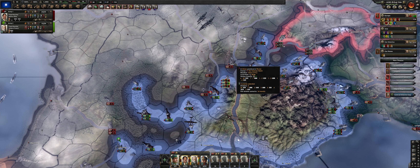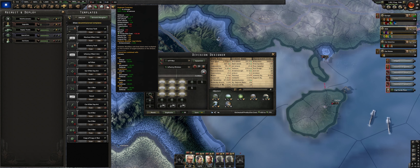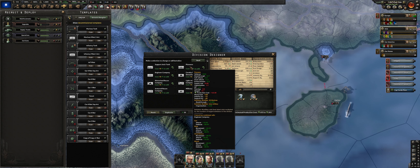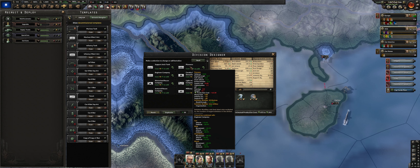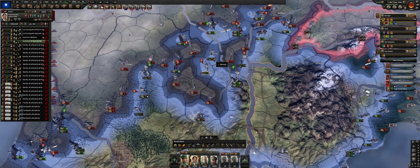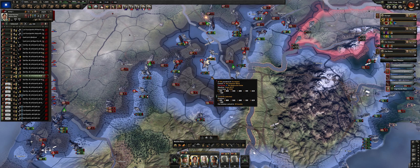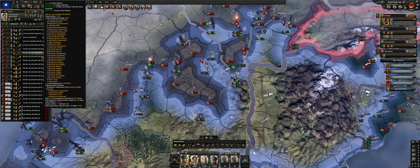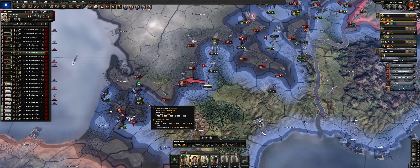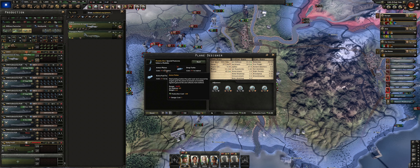Germany sees us as a direct threat, but no big deal — we're Mapuche. We're having a hard time covering the front so I'm making a bulky garrison division — nine battalions of infantry — which will help against Germany. We definitely want anti-air because Germany is owning the air. I probably bit off more than I could chew. I should have ignored Germany and just focused on my achievements — Germany doesn't give us much for these achievements — but now that I've committed, let's continue.